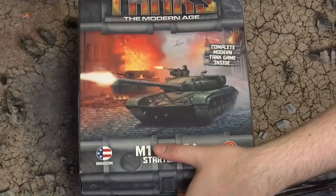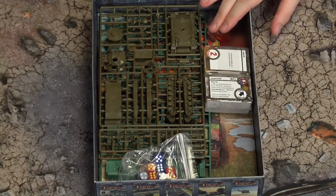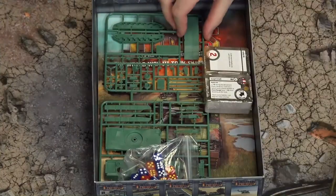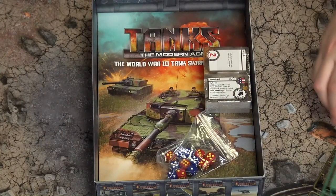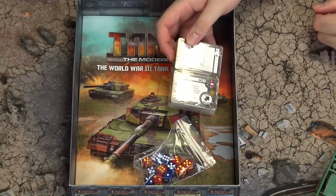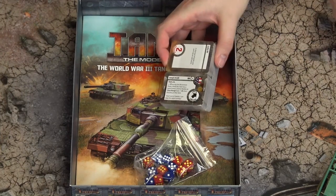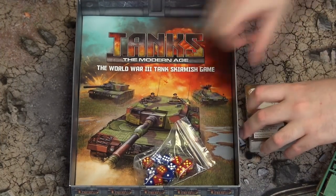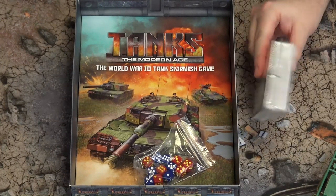Opening the box, we're met with something very similar to the World War II box. We have our plastic sprues — T-64s and M1 Abrams. We have our cards, which are the item cards and crew cards from the previous iteration. We've got the damage deck, vehicle cards, and upgrades. Absolutely tons of cards in this box.